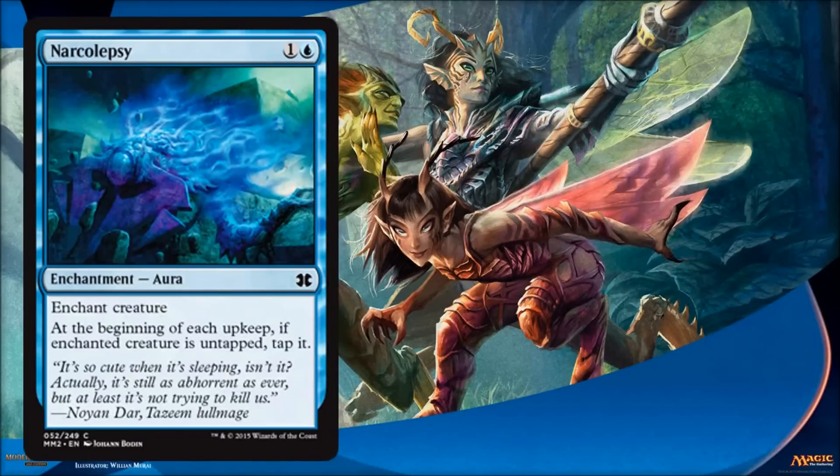Narcolepsy is kind of blue removal. One thing to remember about this card — it's a little unusual from a rules point of view. At the beginning of each upkeep, if the enchanted creature untaps, tap it. So if you put this on a creature, it doesn't tap right away — it stays untapped. Then when you get to the untap step, the creature actually does untap, and then at the upkeep it taps again. So if you put this on your opponent's creature that has an activated ability that needs it to tap, your opponent could potentially still use that ability on the untap step before it gets to upkeep. Just be mindful of that — a simple thing a lot of people miss with this card.